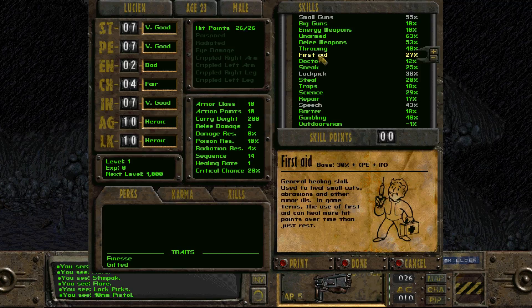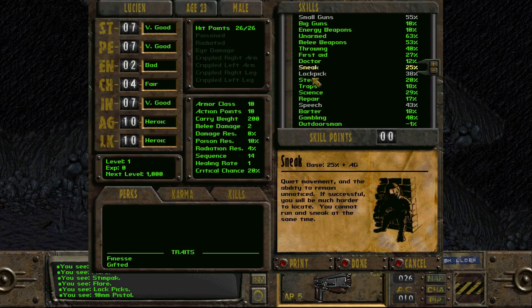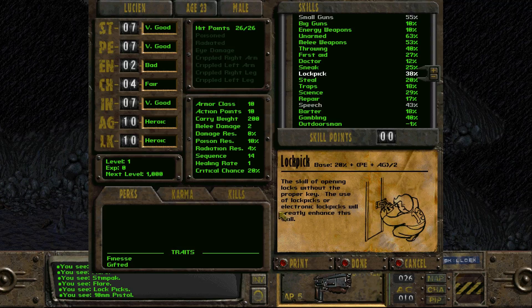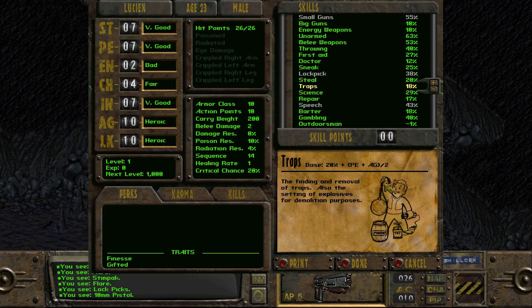First Aid heals hit points. Doctor heals broken limbs and damage to the eyes. Sneak and Lockpick are self-explanatory. Note that electronic lockpicks run off the Lockpick skill, not Science, even though they're electronic. Steal also covers taking items from store displays. Traps covers finding and removing traps as well as use of explosives for demolition — if you set TNT for 30 seconds and roll poorly on the skill, it can go off prematurely, like in two seconds instead.